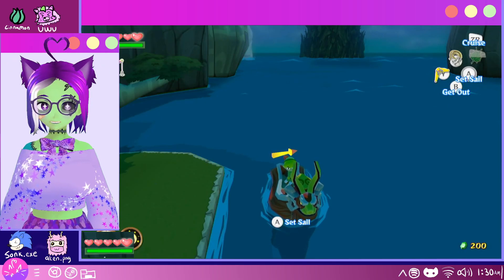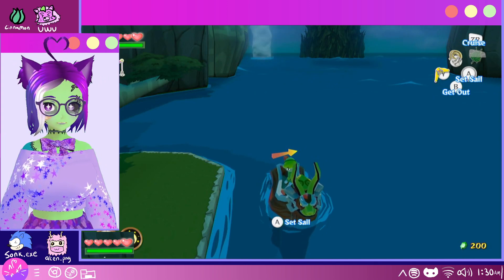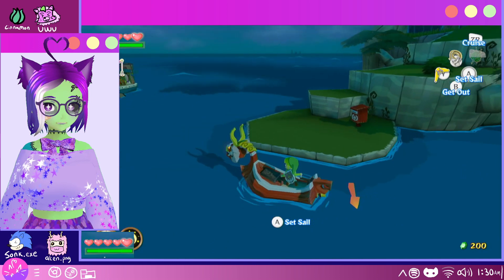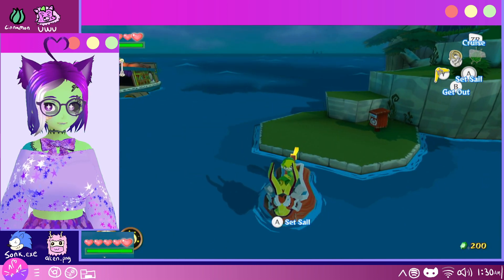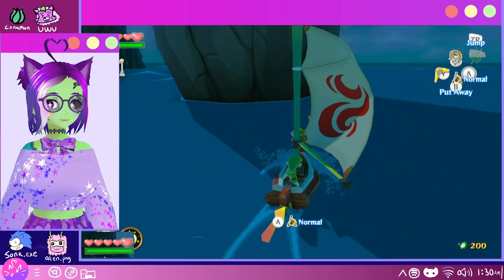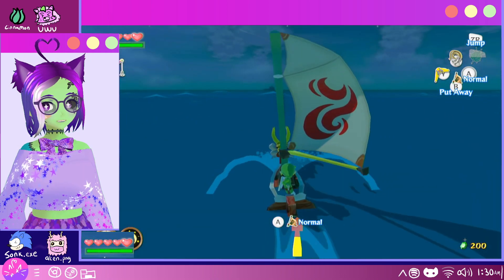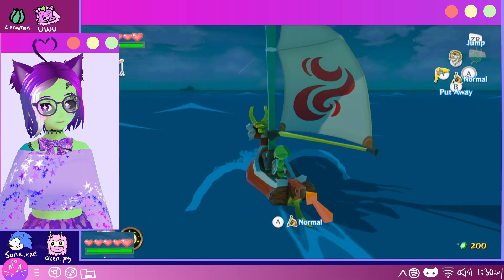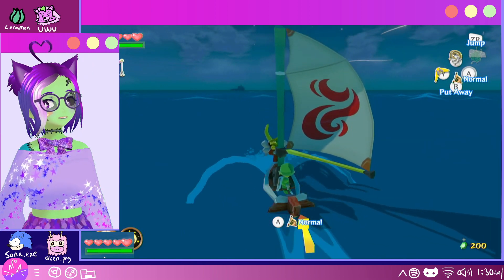Hey guys, it's Beth, and welcome back to another episode of our Wind Waker HD playthrough. In the last episode, we took on the easiest boss in the game, and now we are heading northwest, I believe is what he said. Luckily, I have a map that tells me exactly where I need to go anyway. Plus, I have the swift sail, so it doesn't really matter.